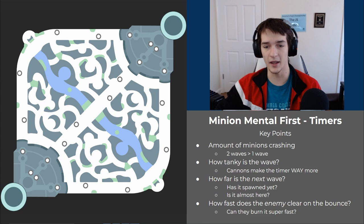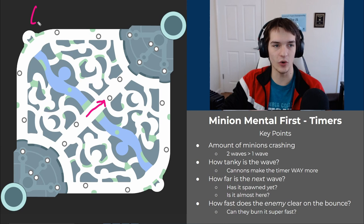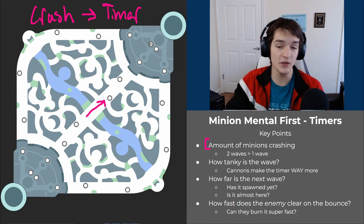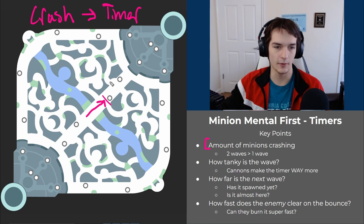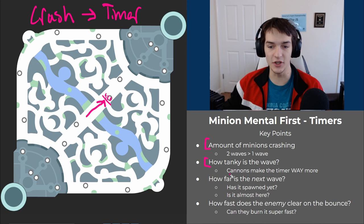The key points: the bigger the wave you crash, the bigger the timer. A crash equals a timer. The factors that impact how big or small the timer is: the amount of minions matters — if you crash two or three waves, that's a bigger timer than one wave because the tower takes longer to kill the wave, the minions take longer to die, and the opponent takes longer to crash it.